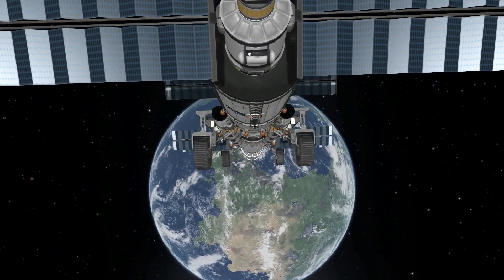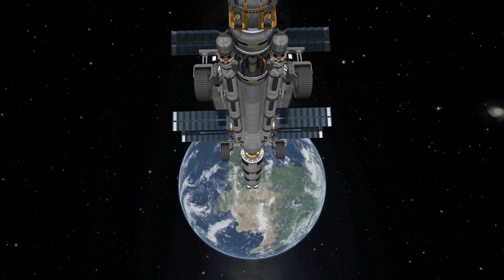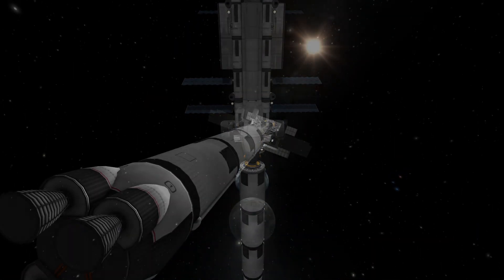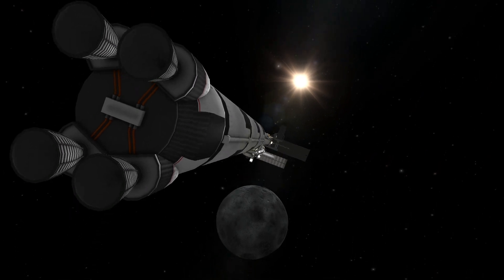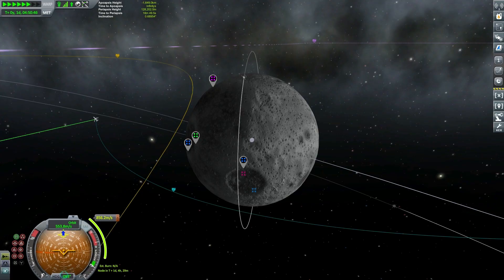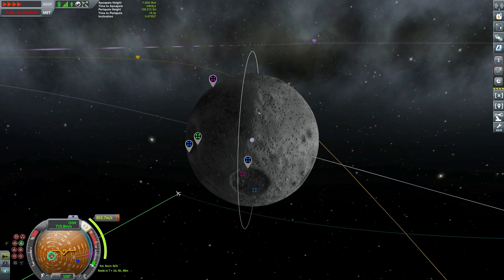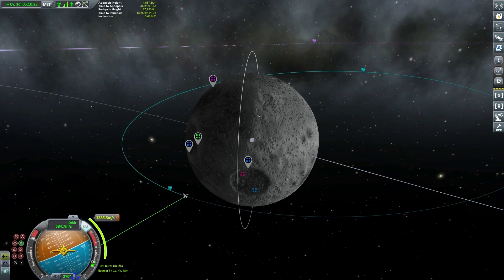I do love these shots of the planet falling away like that. As we pass down here into the moon's gravity well we'll come up to the periapsis, turn retrograde, and start our burn to reduce our velocity enough to fall into a moon orbit.